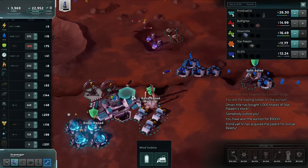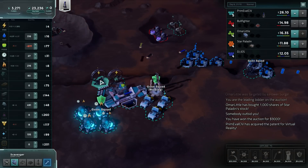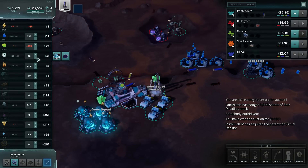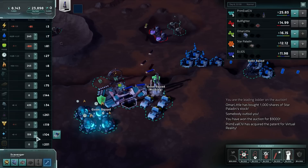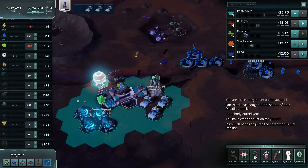Let's put up a pleasure dome right over here. Delete that. Do we have enough for the pleasure dome? We need 4,000. Sell down the oxygen, some of that water, some of this carbon, all of that glass. Shut off the glass, and build out a pleasure dome.